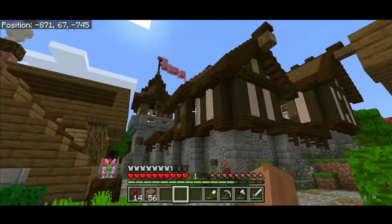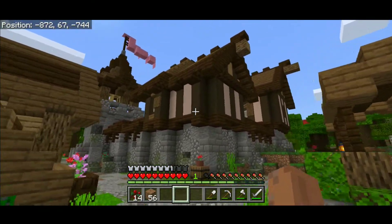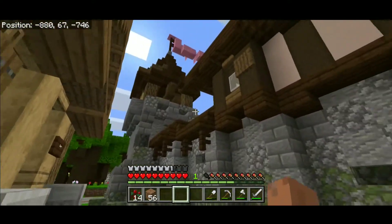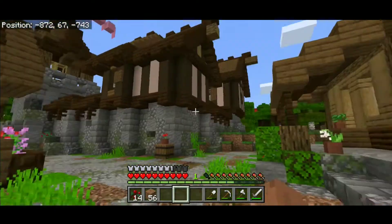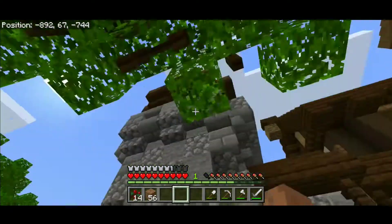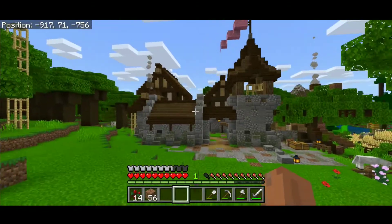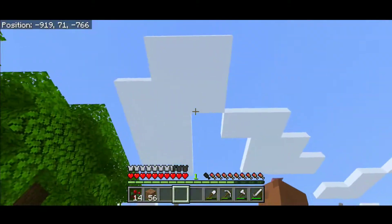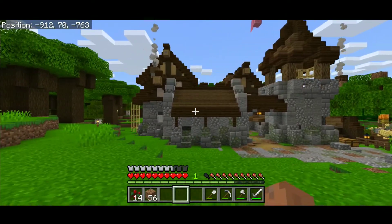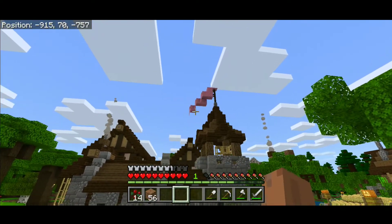Over here you can notice that this is a new building I've been working on — it wasn't here in the previous episode. This is actually taking a lot more time than I thought it would. This will be the landlord's house of our village, where the landlord — or maybe the mayor, landlord, whatever — will live. I think this would be my new base for my survival needs. I have a small house currently but I'm going to shift here and I'll be the landlord of this village — everybody should kneel before me! I wanted to make it feel like a small castle, so we have a little watchtower, and I thought it would be a great idea to use pink as the main color.